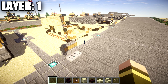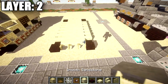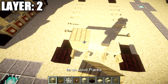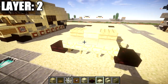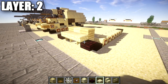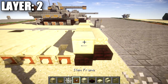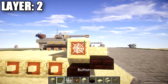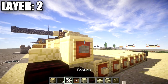That wraps up layer one — moving on to layer two. For layer two, place a smooth sandstone block on top of the sandstone top slab, followed by a birch wood slab on both sides. Come off those blocks toward the front and place a row of three sandstone slabs. Then place a smooth sandstone block on both sides of the birch wood blocks, followed by an item frame with a cobweb in it. Place a stone button on each end of that row.